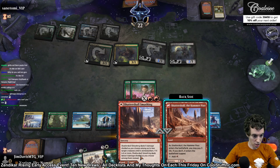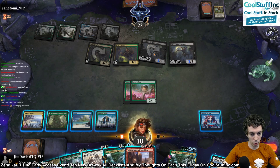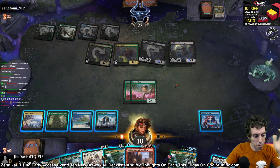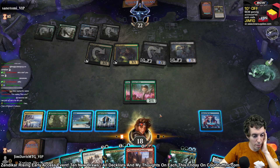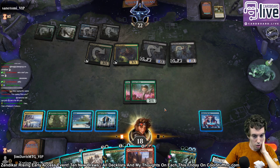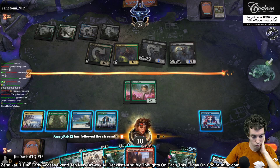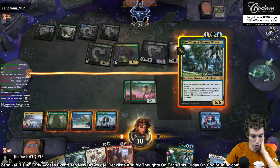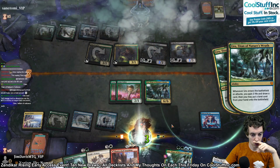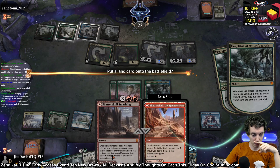Shatterskull Smashing — that's actually insane. I guess it divides damage, so we can't kill both of these. We can kill the Skull Prophet. Triumph makes two mana. We just want to draw another land and go for a big Shatterskull on these things. We could kill the Prophet but I don't think we need to. We could Fetters one of these too. We can go land, play Visionary. If we draw another land, we can Faithfetters. Let's cast the Uro.